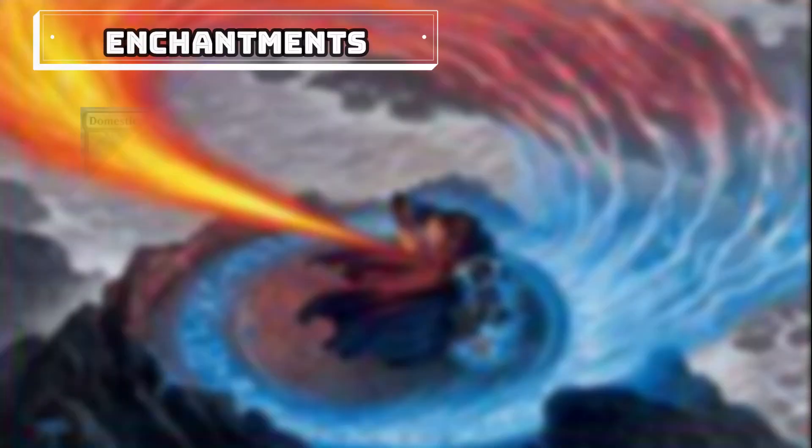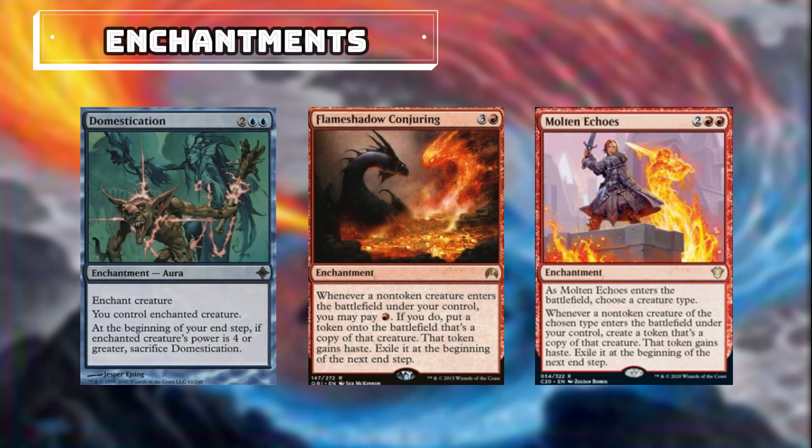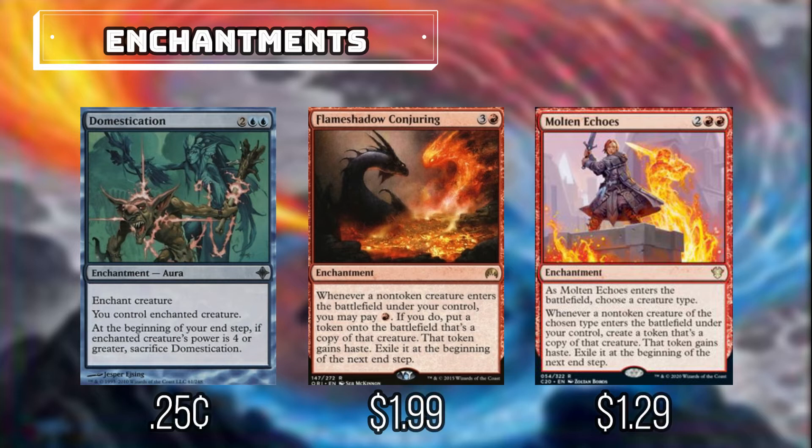Next up are our enchantments. We have Domestication, Flame Shadow Conjuring, and Molded Echoes. Domestication allows us to take control of our opponent's creatures. Flame Shadow Conjuring and Molded Echoes will do something very similar: whenever a non-token creature we control enters the battlefield, we can make a token that is a copy of it. Normally we'd have to sacrifice these tokens at the beginning of the next end step, but luckily with our commander, we can keep those tokens by simply ending the turn before that happens.